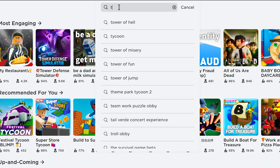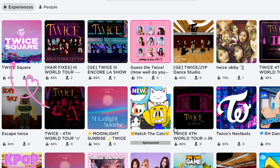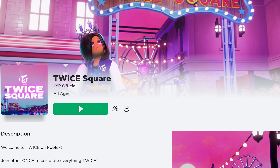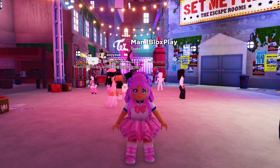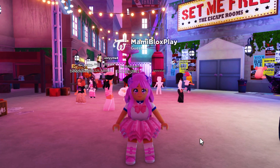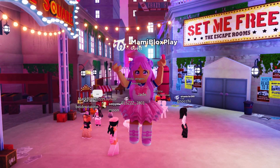In the search bar, type Twice — this icon. The game is developed by JYP Official. To get all two UGC items, all you need to do is complete some quests and get a collectible. Super easy.